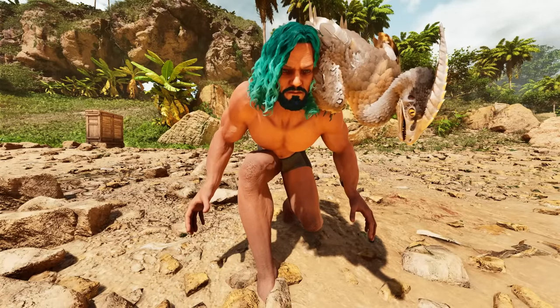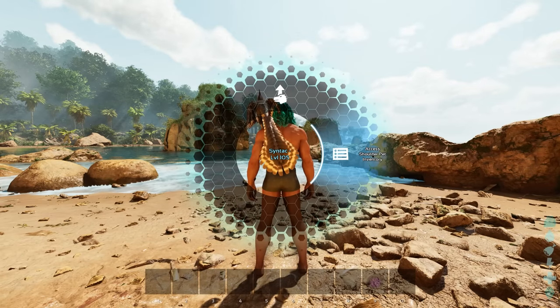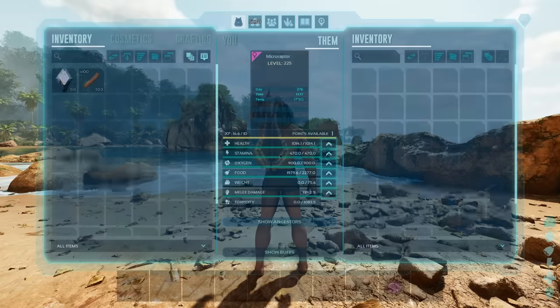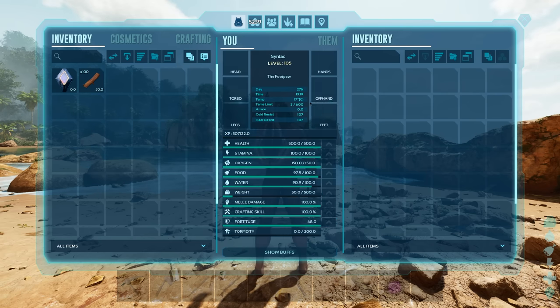It's now possible to access your shoulder pet's inventory without having to drop them down. You can do this by holding down R — you're going to get these options, click on 'access shoulder pet inventory' and we have access to its inventory. This was previously only available on the Dimetrodon in Survival Evolved, but here it's available on all sorts of shoulder pets. You may be wondering how this is useful.